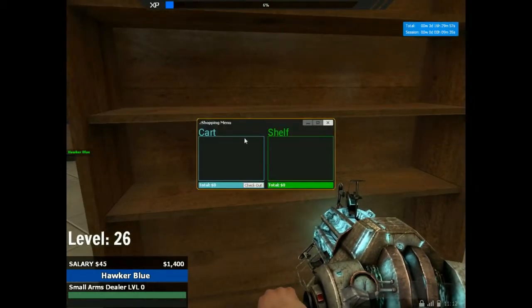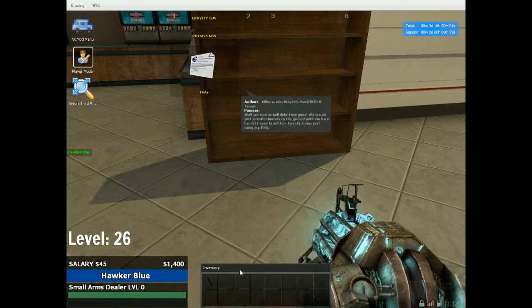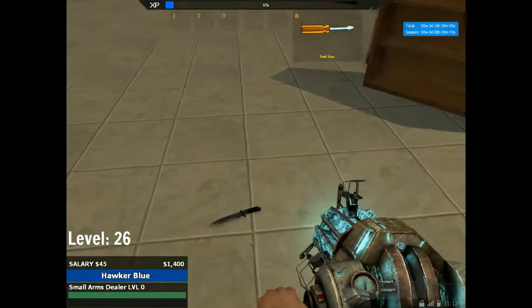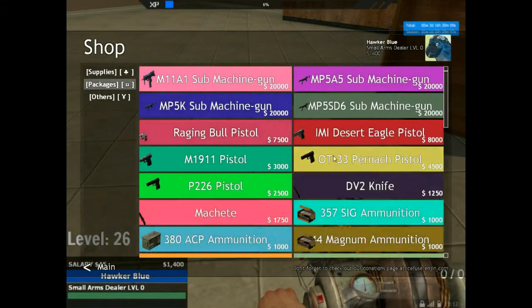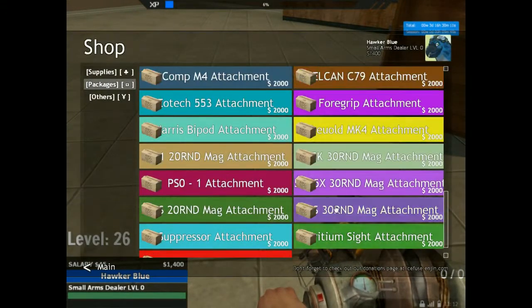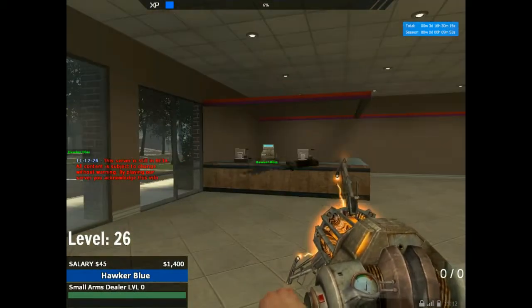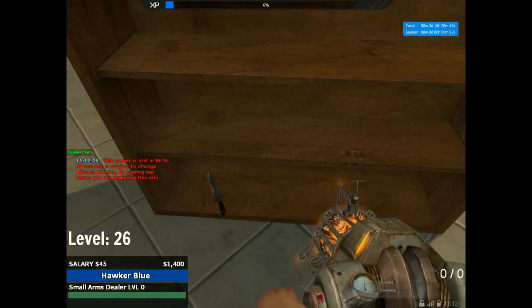Now we can interact with the shelf. We have nothing on it at the moment, so I'm going to go into my inventory where I have a knife ready and drop it. If you're going to run a shop you'd go to 'Shop' then 'Packages' to get your items including ammunition. Pick your item up with the gravity gun and shove it onto the shelf — and now it's on there.